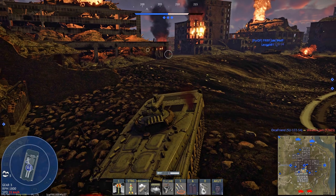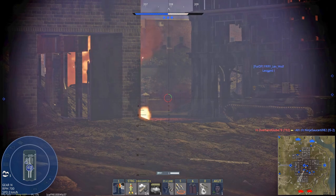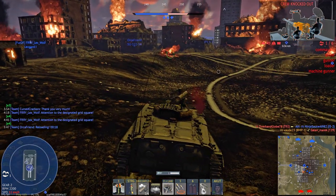When you encounter an enemy and miss your first shot, you simply send a missile. Your main gun will reload in the meantime and you'll be ready to fire again. Make sure to replenish your missiles when you are close to the capture point.